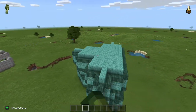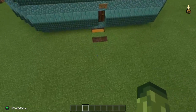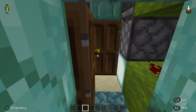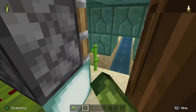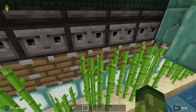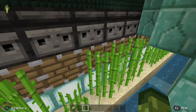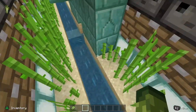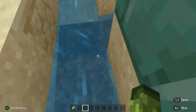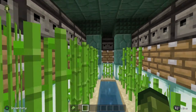This is my big kelp, bamboo, and sugar cane harvester. If we go in here, you can see it's not the prettiest of places, but here's the setup. These observers will be able to tell when the sugar cane is fully grown and activate these pistons, which make it flow into the water here and into this hopper, and then I've got that going in three different directions.